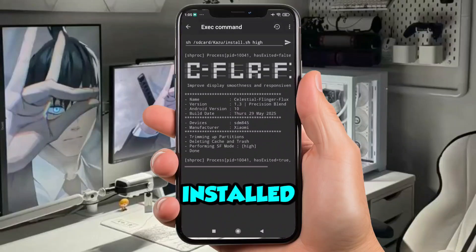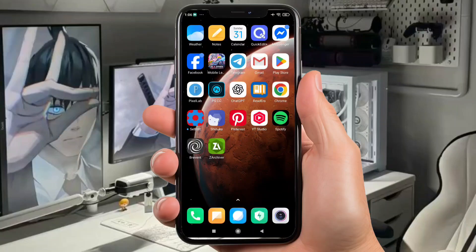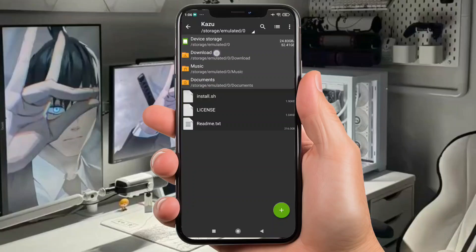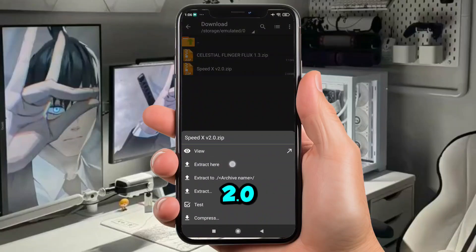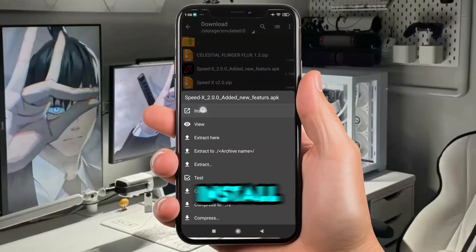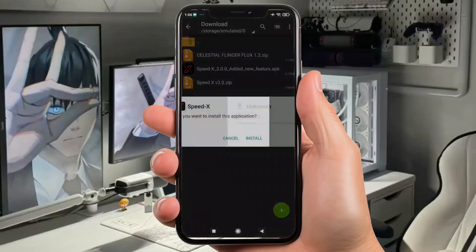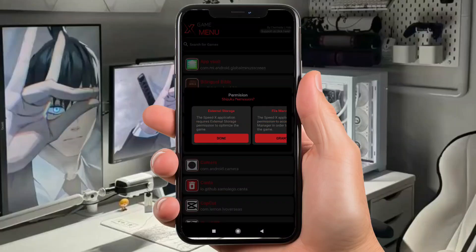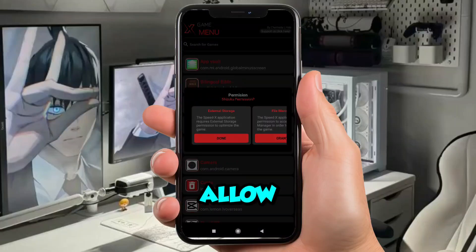Once installed, head back to Xarchiver. Now extract the SpeedX 2.0 zip file, then click Install. Allow all permissions.